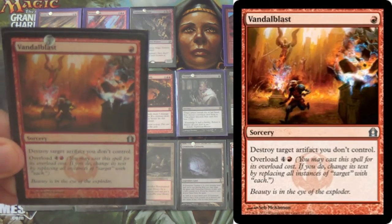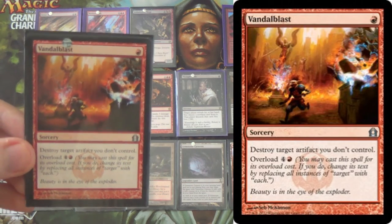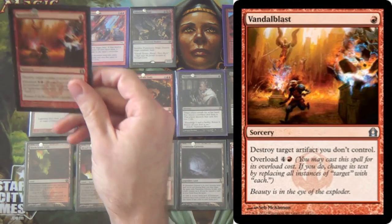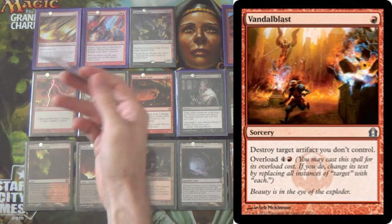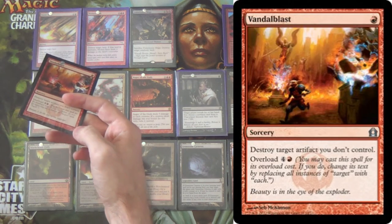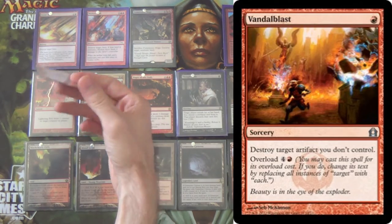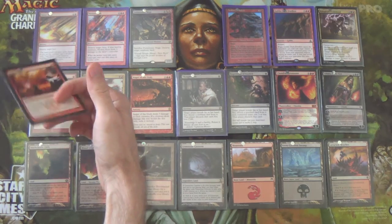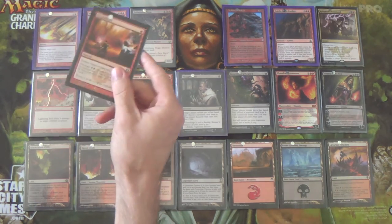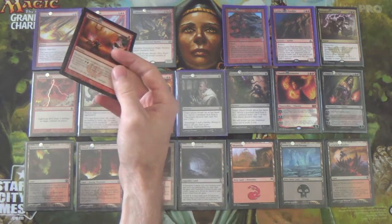Two Vandal Blasts round out our affinity hate package — 4 Rakdos Charms and 2 Vandal Blasts. We take out our land destruction against Affinity because they really don't need many lands; their Springleaf Drums and Mox Opals get them out. Even Blood Moon doesn't hurt them much since they usually want colorless mana anyway — outside of Master of Etherium, Thoughtcast, Galvanic Blast, Dispatch, and a few sideboard cards.